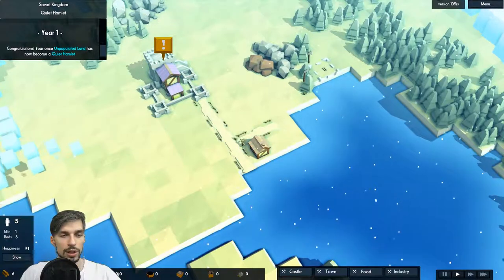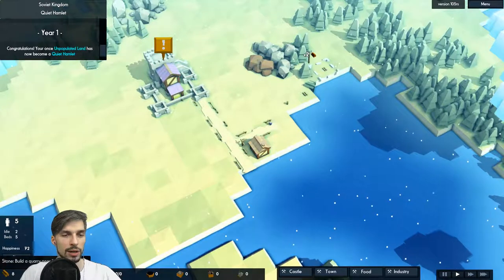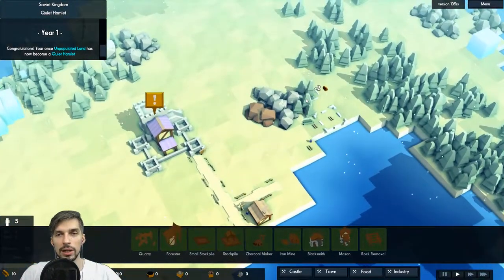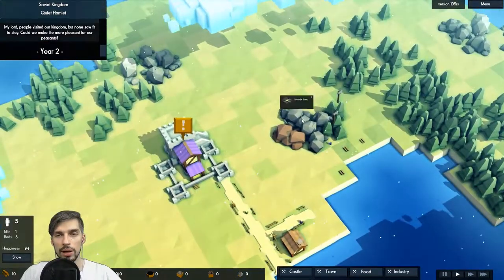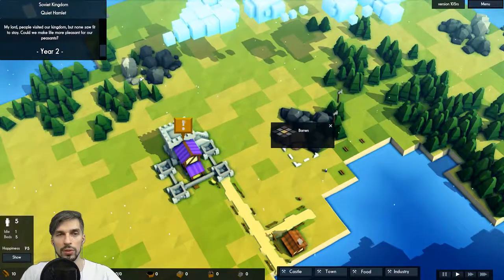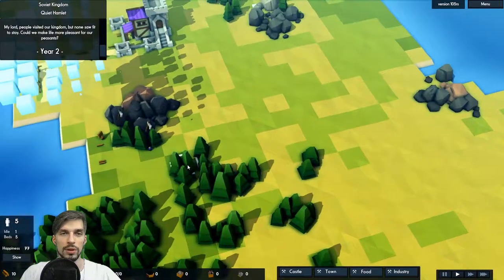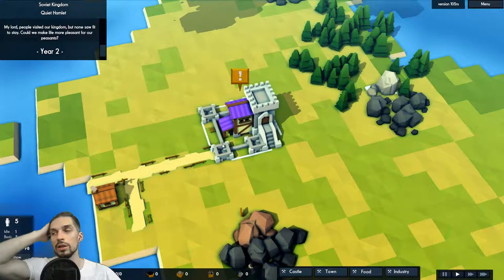Trees are being cut and we have some extra wood now. How do we get stone? Build a quarry near light-colored stones — it's in the Industry menu. We need 15 wood for that. Let's wait for our people to get that wood. Those are usable stones — iron not available, but stone is available. We know where to get the stone now. The camera controls are a little bit off, but we can manage.